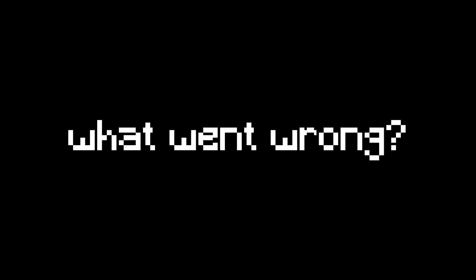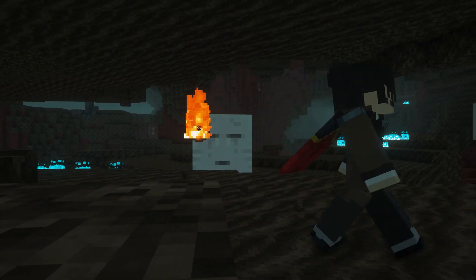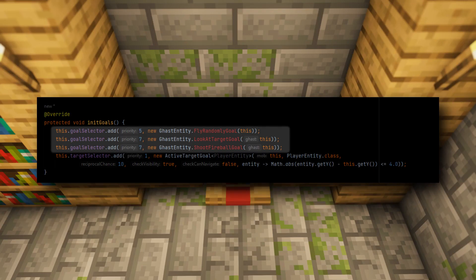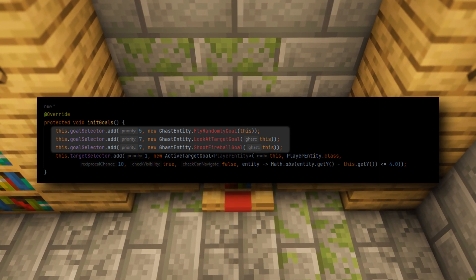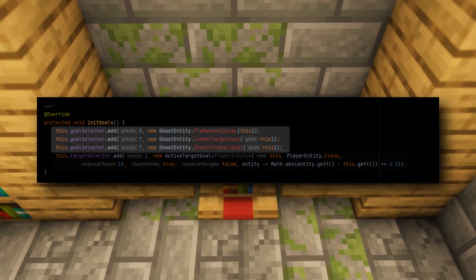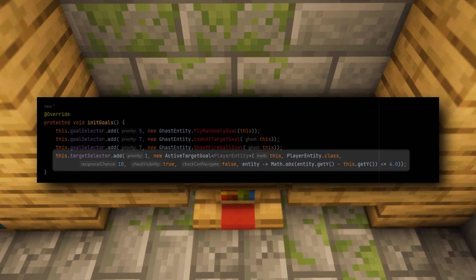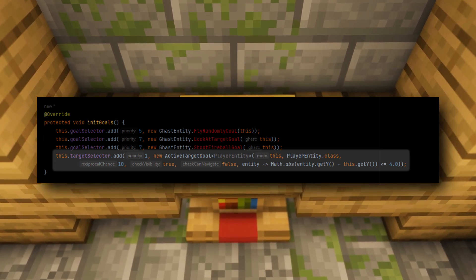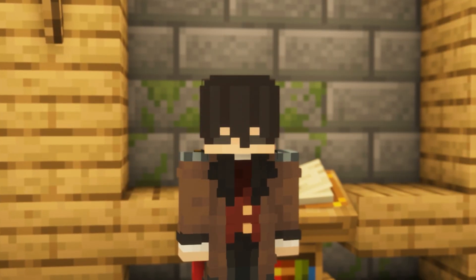Okay, what went wrong? Ghasts have a rather straightforward AI: fly around, if see enemy, shoot enemy. It's simple enough that I can show you right here how it works. These parts of the code tell the ghast what he should do and what to prioritize. The code is saying: fly randomly, then shoot a fireball at your target while looking at him. The next line, although it looks confusing, can be very easily explained — it tells the ghast that players are enemies, but only if they're in a 4-block vertical range. Although weird, it's rather simple.